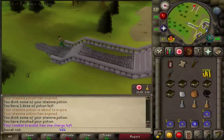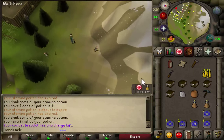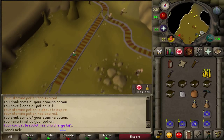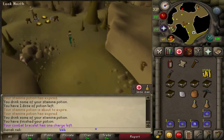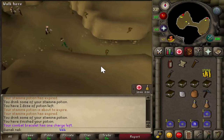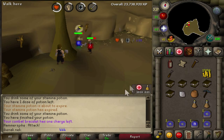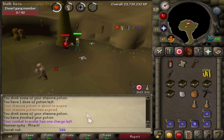Head south and west — this is the part where you'll be fighting some NPCs. Head down the trapdoor, head south and west. Speak to Hammerspike, then speak to him again. Defeat all these guys — level 49, 44 — defeat those three, then speak to Hammerspike again.